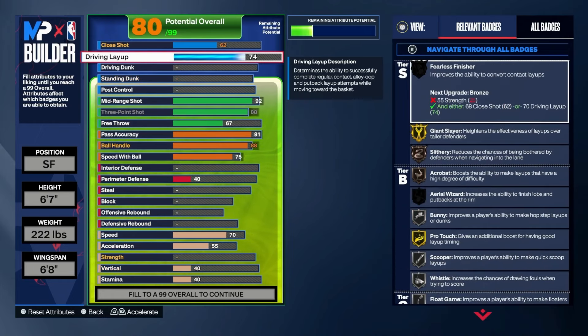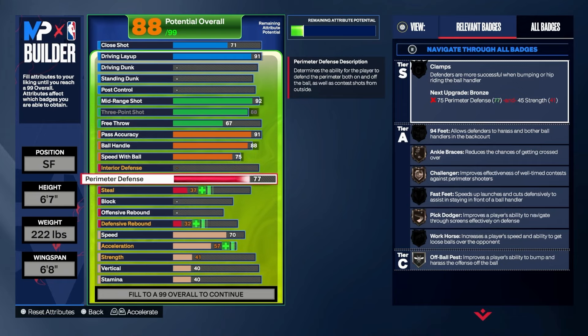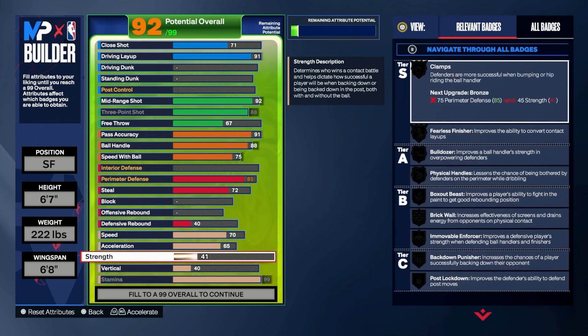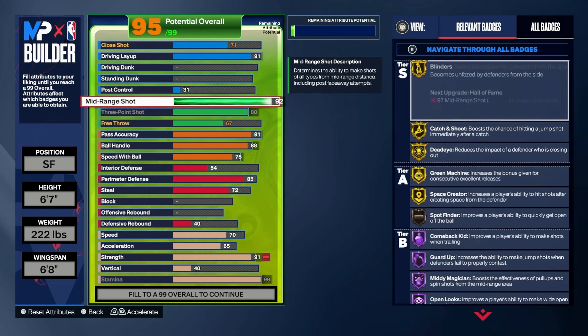Next we're gonna add Layup because Layup is better than Dunk on this build — one of these builds will have Dunk, don't worry, I know y'all get mad when I don't put dunking on the builds. But you get a more balanced build by being a layup guy. Perimeter Defense we're doing 85, and a 72 Steal to get all the little goodies. Then stamina — and this is the kicker: we're gonna add a 92 Strength.